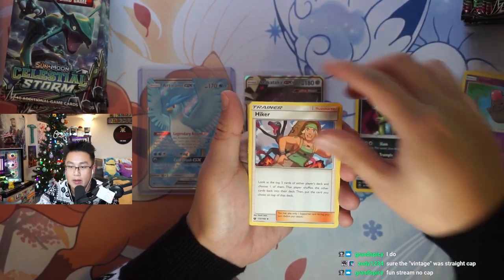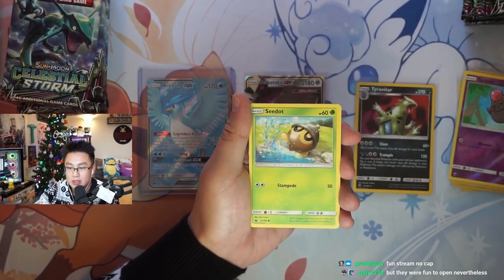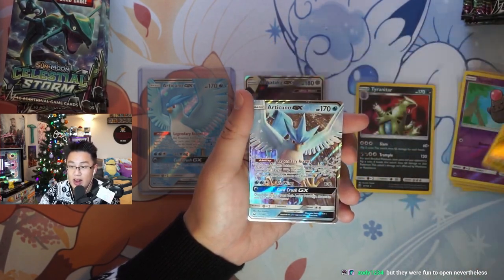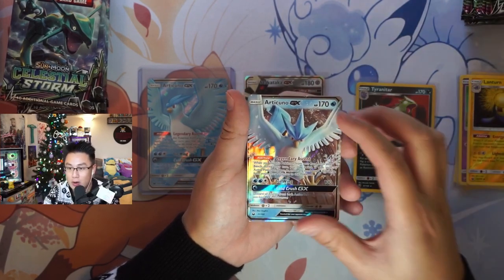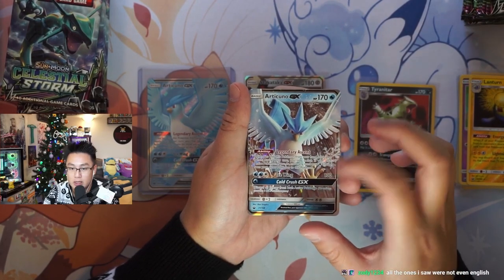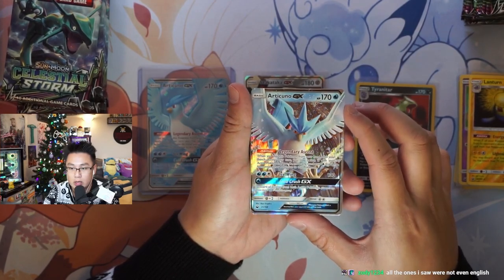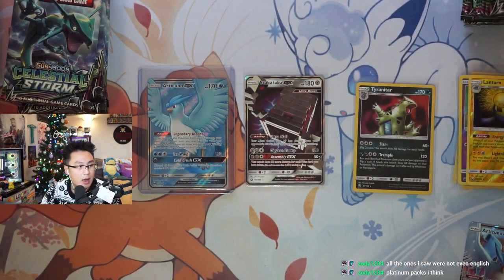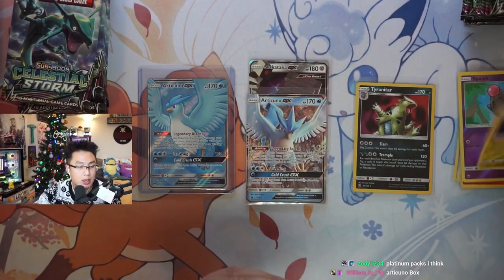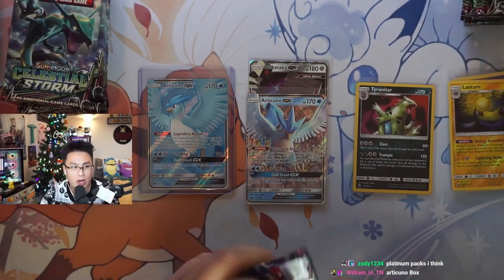The vintage was straight cap — I've seen somebody get vintage from it, somebody got a base set pack from it. Meditite, Clampearl, Lantern reverse, and we got an Articuno GX — that's a sick GX card! That's crazy seeing his talons right there; it's a beautiful card, the holofoil on the eyes too is heavy. We ended up getting a Platinum Supreme Victors pack from it — that was vintage as well. Articuno box, legendary box right here — so maybe we get a Rayquaza too.